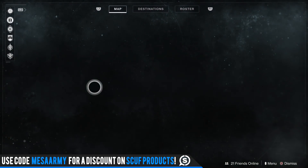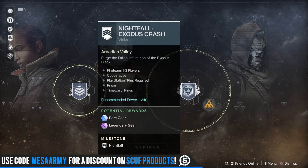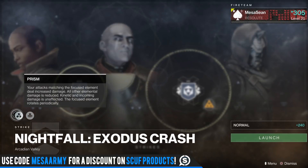Let's go take a look at the nightfall this week and check all the modifiers. The modifier is Prism: your attacks matching the focused element deal increased damage, all other elemental damage is reduced, kinetic and incoming damage is unaffected, and the focused element rotates periodically. So basically you want to switch between arc, solar, and void.